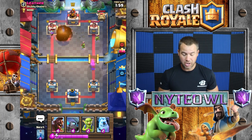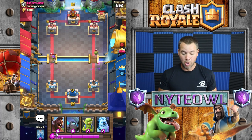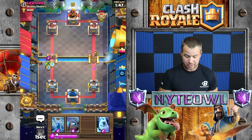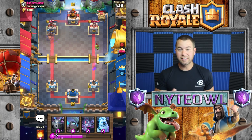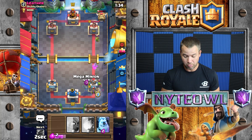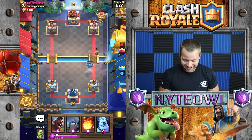Let's pump this up. That'll take care of that Goblin Hut, that'll take care of that Musketeer. Everybody I've been playing has card levels way higher than mine, which is crazy to me. We'll do that — hopefully he doesn't have Minion Horde back in cycle. He's got a Log — we're gonna Zap that, boom. That's gonna get a lot of damage on the tower, which I'm 100% okay with. He knows our Zap is out of rotation so he will go right on the tower.